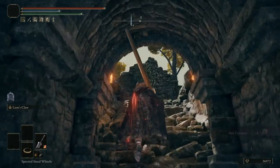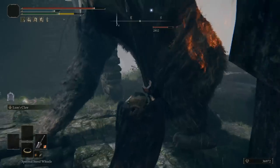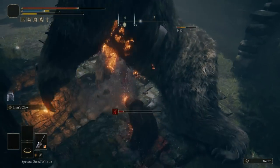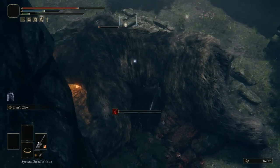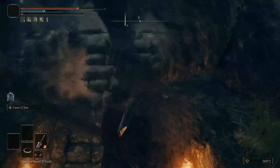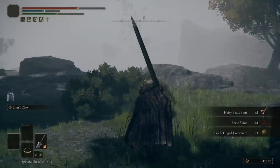The axe talisman increases charged attacks by 10%, just like the fire scorpion charm. So now we have both talismans, which equals 20% extra damage. It's pretty much a simple process of just adding two talismans together to increase our damage.